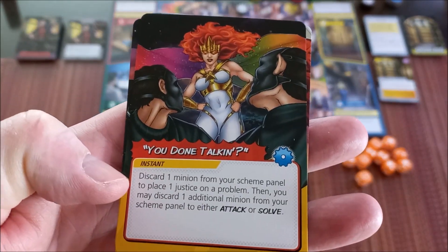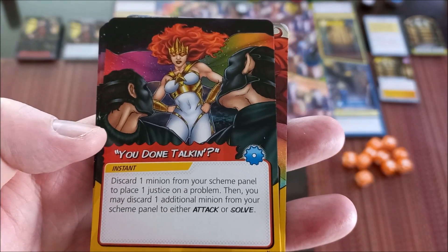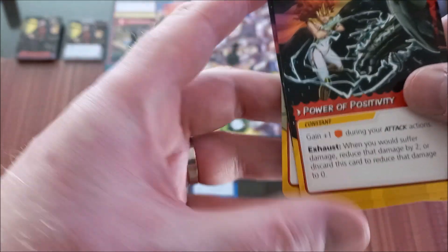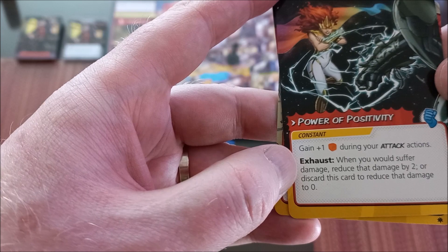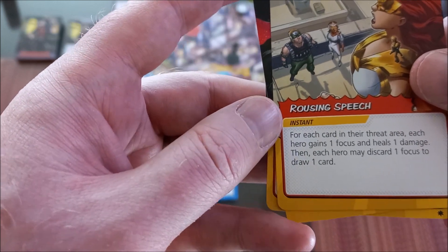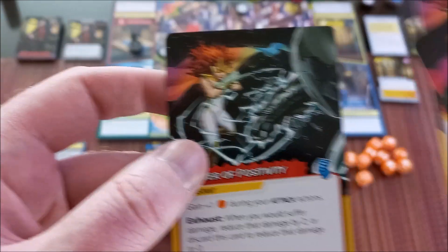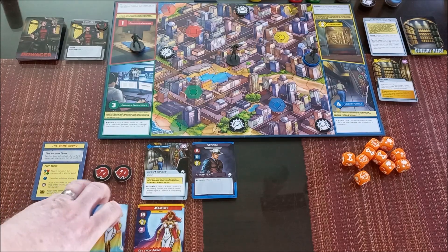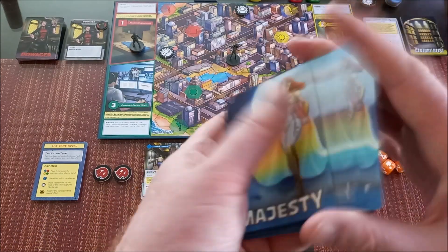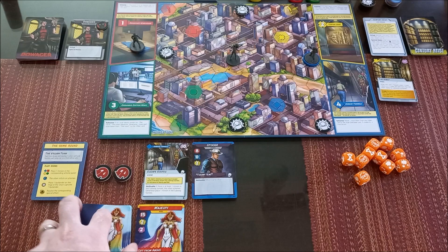Cards in hand include: 'Don't Tempt Me' — discard one minion from your scheme panel to place one justice on the problem, then optionally discard one additional minion; an attack boost card gaining one extra dice; an exhaust card reducing damage suffered by two; and a 'Rousing Speech' — for each card in the threat area, each hero gains one focus and heals one damage, then may discard one focus to draw a card. I'll mulligan one card and draw Hothead, then shuffle the discarded card back in.